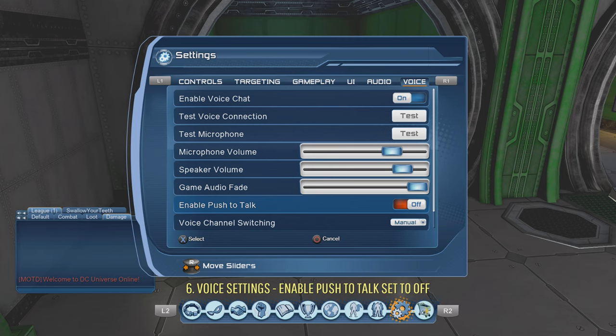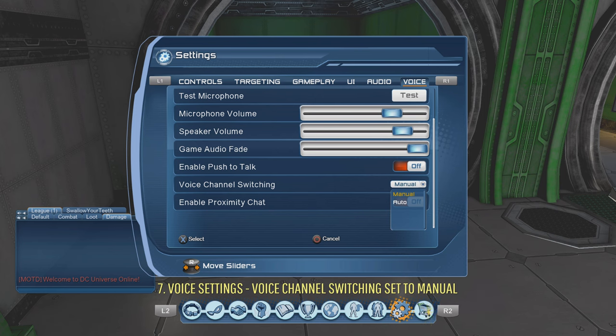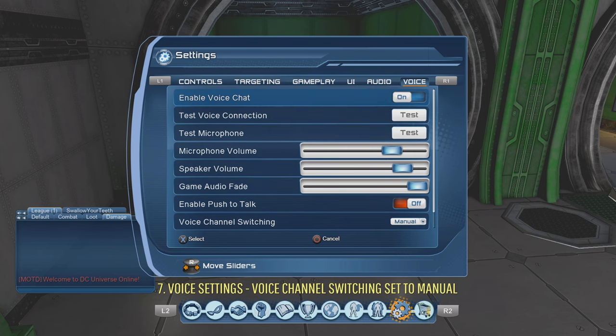Number seven: voice channel switching. You want to set this to Manual. If it's set to Automatic and you're in a group chat talking with friends, when you enter a raid it will automatically switch to the instance chat. If you want to stay in your private group chat, set it to Manual so it doesn't auto-switch. Having it on Automatic means you'll constantly have to switch back and forth between chats, which gets very annoying.